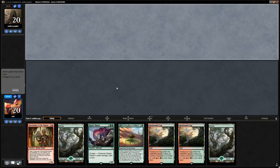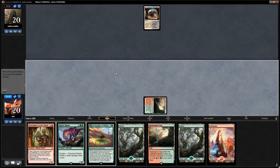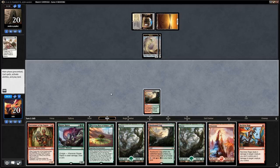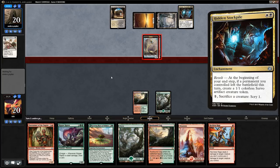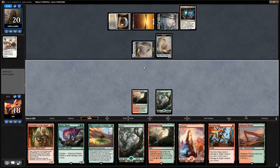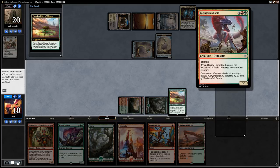If our opponent has an early Anthem effect we could be in trouble. Hidden Stockpile — guess we should have seen that coming and brought in our Brontodon. But Brontodon might not even be necessary since we can just wipe the board every turn with Forerunner. We draw and find Sheltered Thicket — running out Growing Rites, trying to find a mana creature or Raging Swordtooth. There's a Forerunner and a Raging Swordtooth — we go with the Swordtooth so we can curve Ripjaw Raptor into Swordtooth, which is pretty difficult for our opponent to beat.